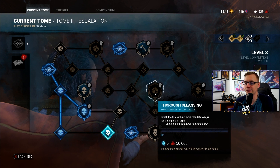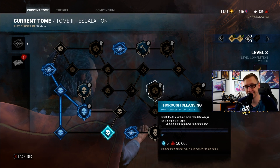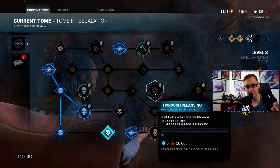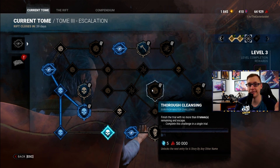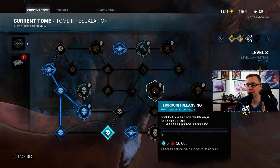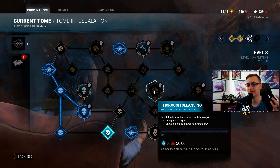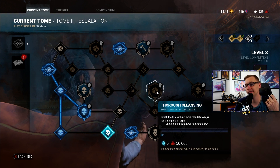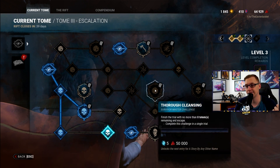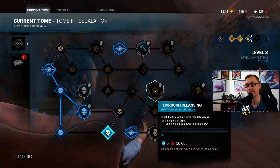Thorough Cleansing: finish the trial with no more than zero totems remaining and escape. This is easy to do in a group. If you have Detective Tapp, this is also relatively easy — Detective's Hunch shows every chest and totem within roughly 60 yards whenever a gen is completed. Doing a small map offering like The Game, complete one generator and you'll see the majority of totems around you. If you're solo, the tricky part is not knowing if someone else has cleansed a totem, so a group is strongly recommended.